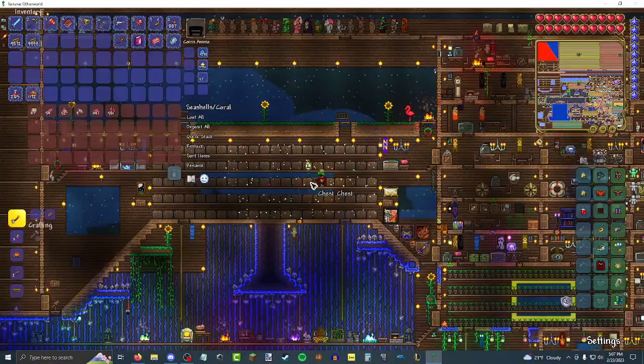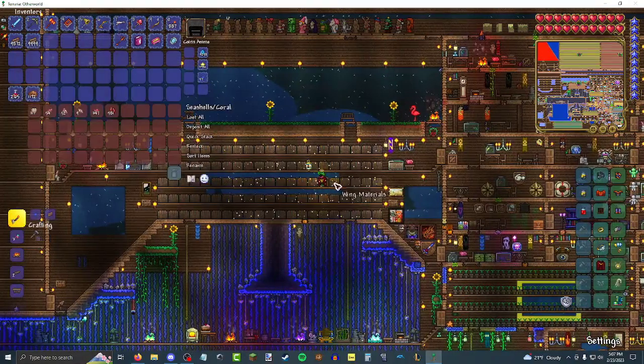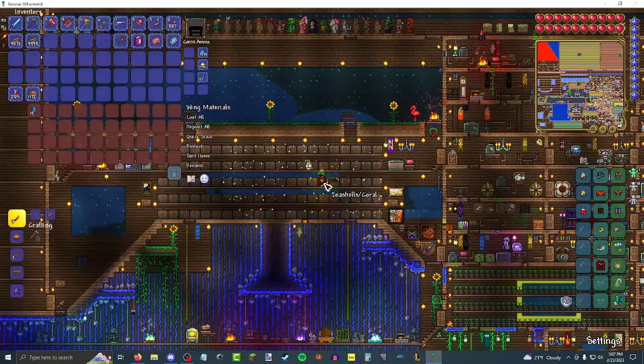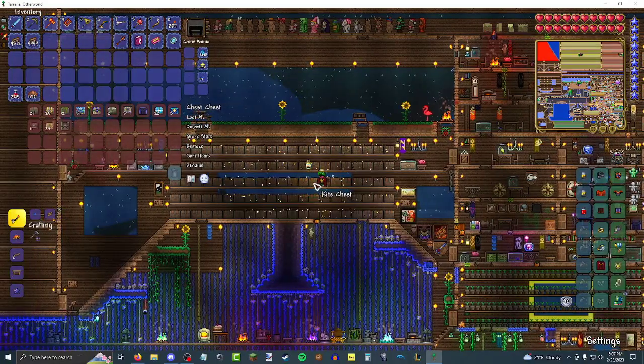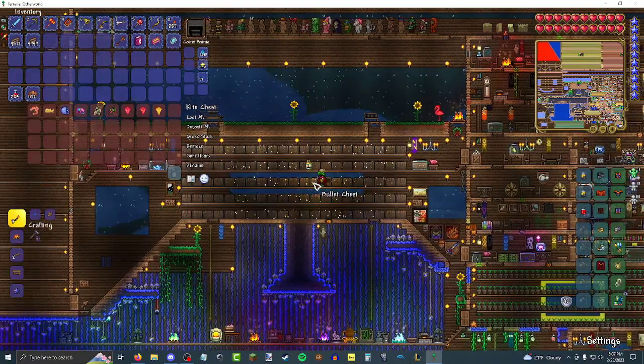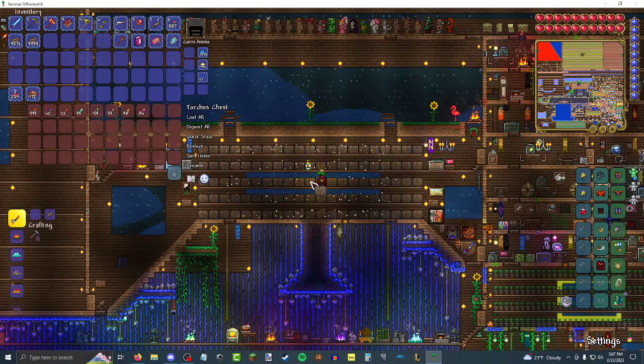That's a lot of wing materials for a pre-hard mode character. 19 — how rare is it? I don't even remember. It's like a one in a hundred or one in five hundred drop. I don't recall — from harpies. Seashells. Chest chest. Kites. Bullets — leftover from the Dungeon Guardian battle I imagine. I think I killed it three or four times, I don't remember how many times.